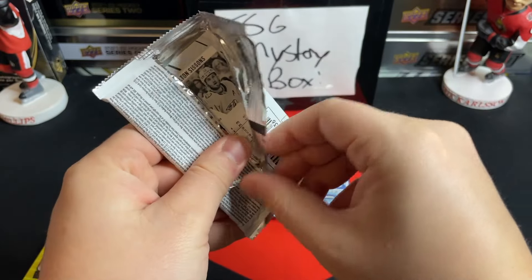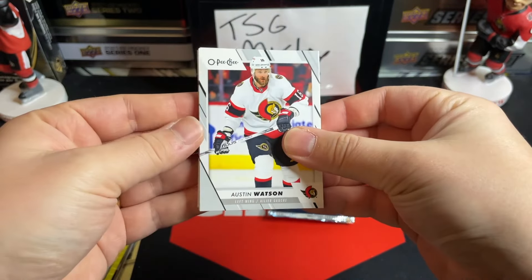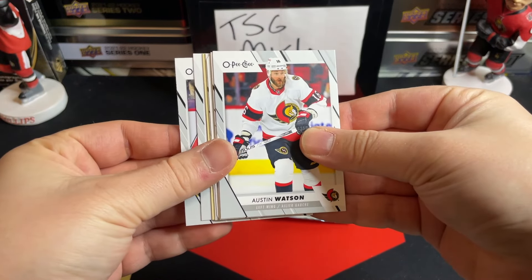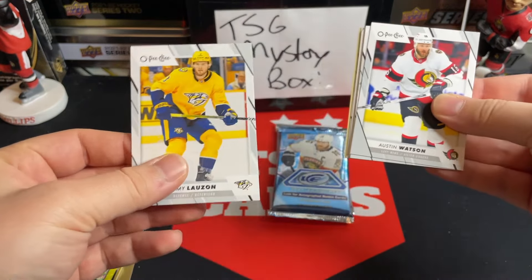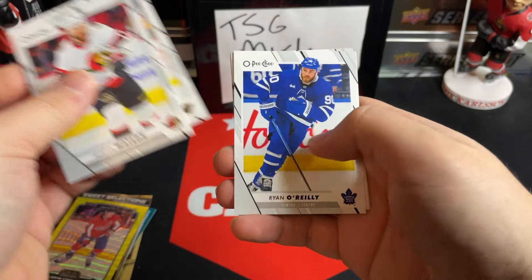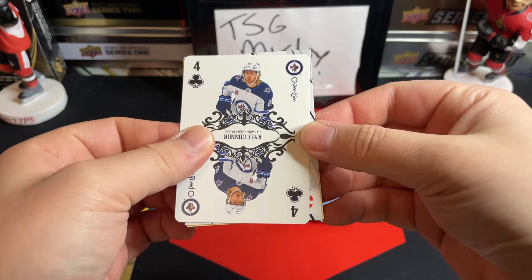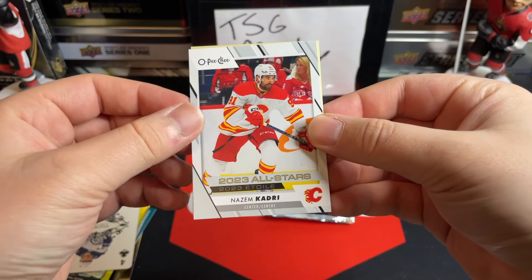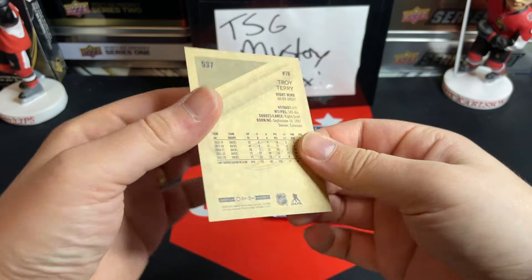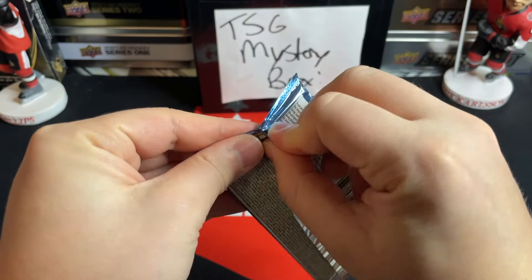Let's do the Bedard chase first — 23/24 OPC hobby. I have yet to pull a Bedard from OPC hobby in all the boxes, so let's see if this can be the one today. We've got Connor Garland, Brock Boeser, Jeremy Lauzon, Austin Watson, Ryan Reeves, Ryan O'Reilly, a four-of-clubs Kyle Connor, a Nazem Kadri All-Stars, and a Troy Terry retro.